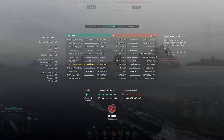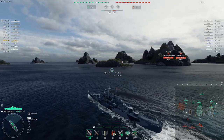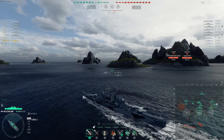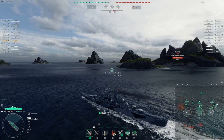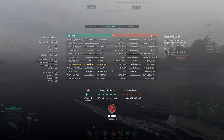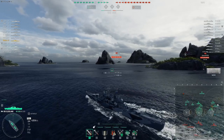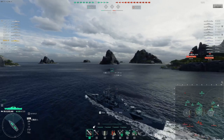FDGs are on the other side. We're missing a Roma and a North Carolina, which are both here and could hurt me quite a fair amount. The North Carolina can overmatch my 27mm deck, and Roma can overmatch everywhere else, so we have to be careful against those two — especially the North Carolina. The Shokaku seems to have shown interest on our other flank, which is nice.